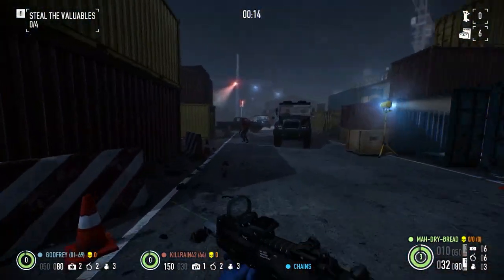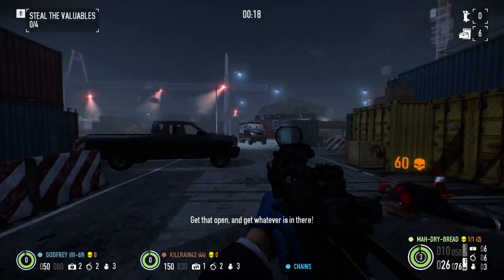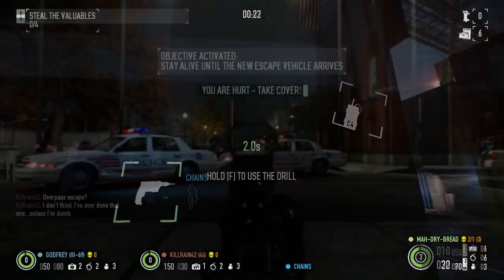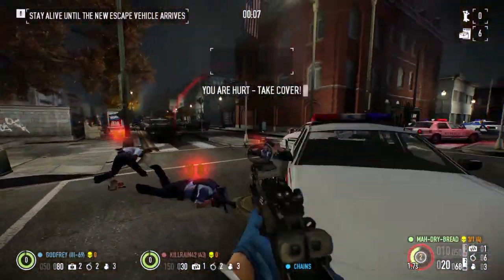Now onto the next weapon, the Spec Ops SMG. Unlike last week's CMP, the Spec Ops is a pretty solid SMG with no real weakness and a great damage output. It's great for clearing a room at close range to pick up ammo for your main gun. The pros are great damage per second and a great fire speed.